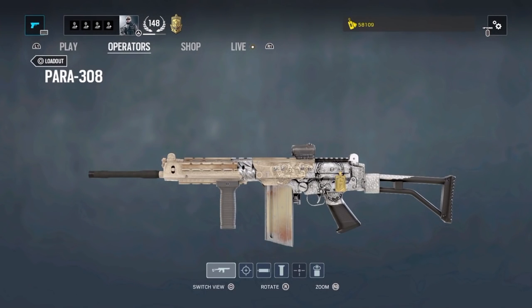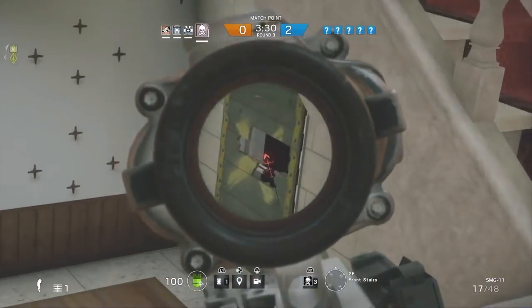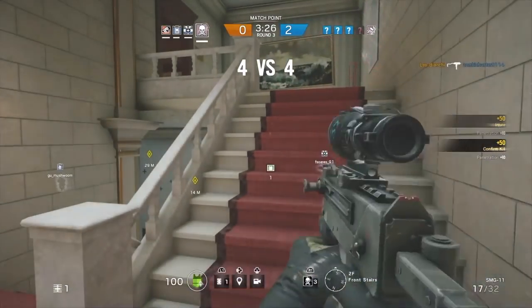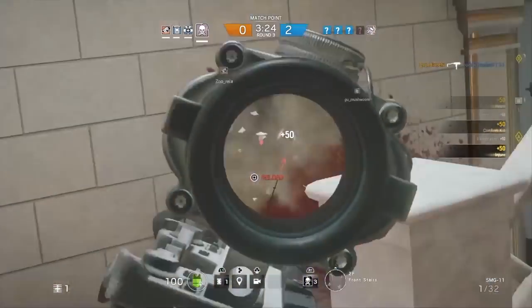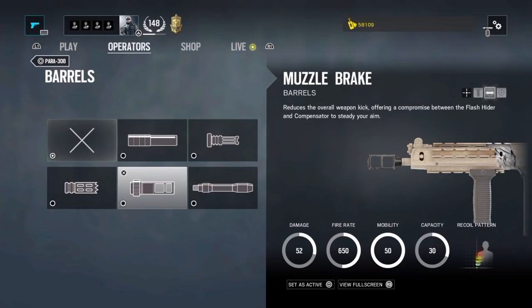Finally, we have the heavy barrel, which increases damage at long distance but also increases recoil. I wouldn't use this attachment on attack because rifles are strong enough to take enemies down from long distances. On defense though, it can enhance weak guns like Valeria's M12, Frost's LMG, and those with small reach like the SMG-11 from Smoke.